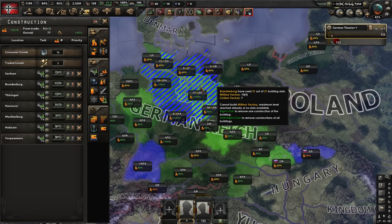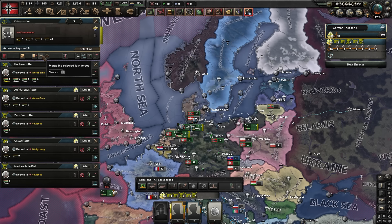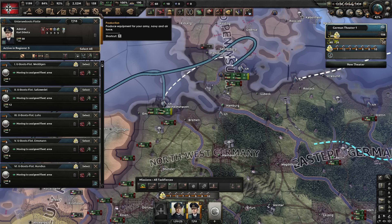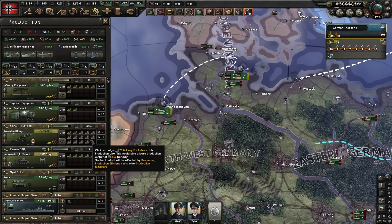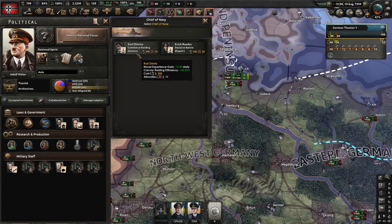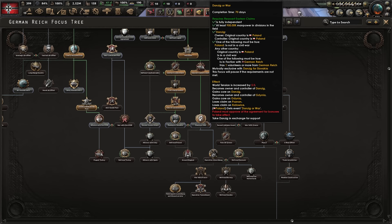Let's just build some mills — not sure how many we'll churn out but let's get building. We have a load of subs, so we'll get them convoy raiding the Atlantic. We've got a big Kriegsmarine so we'll keep that in reserve for the naval invasion. Let's get Raeder and Dönitz. 66 factories going to infantry equipment, support equipment, and artillery. Let's get Goebbels for the war support, Commerce Raider, ground support, Division of Recovery, and Infantry Expert.